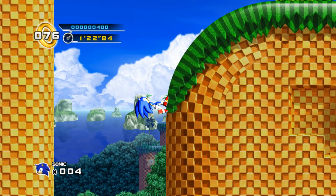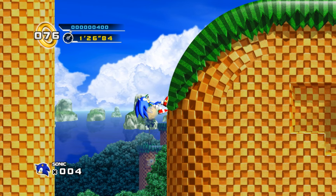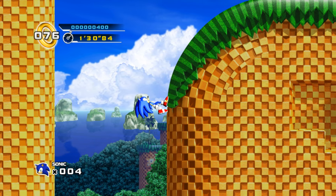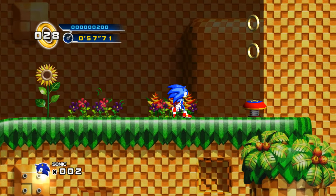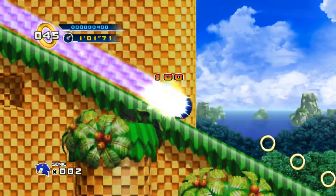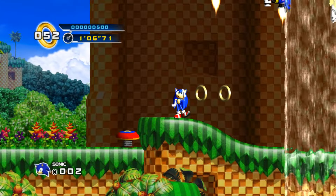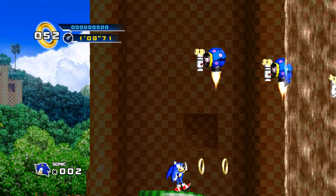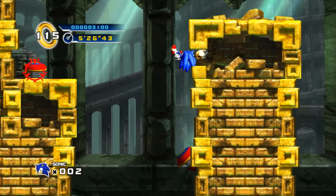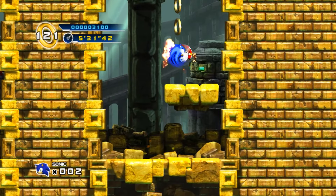I think it's pretty generally agreed upon that Sonic 4 Episode 1 isn't the best game ever, and in my past videos I've done a fine job of representing that I don't like it too much. So what better way to torture myself than playing through the very game I hate with a limitation that will make me hate it even more? Today we're finding out if you can beat Sonic 4 Episode 1 without the homing attack — this includes air dashes as well. Basically anything where you press the A button while in the air counts as a homing attack.